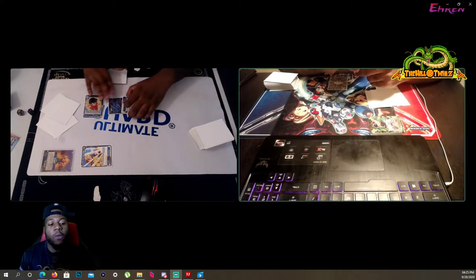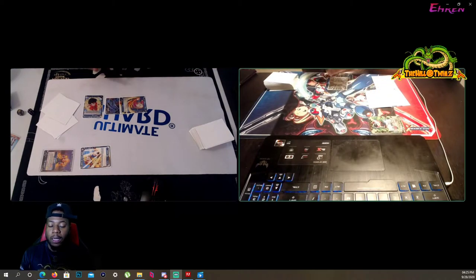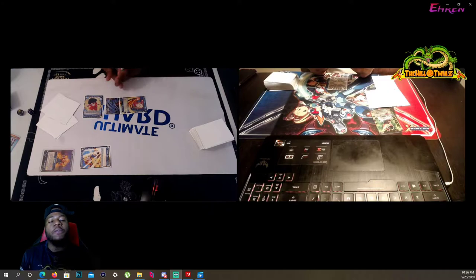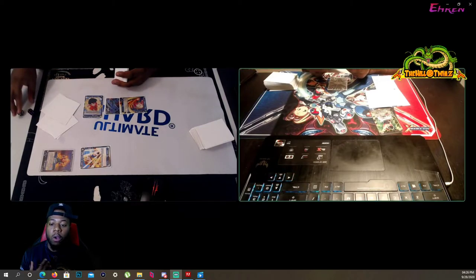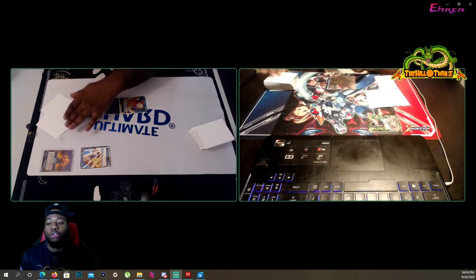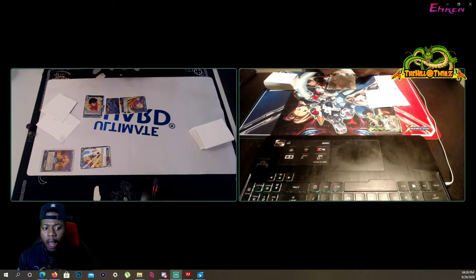I swing and combo the Raging Spirit Son Gohan, making it a 20k - very difficult for him to defend without going next, so he's forced to take it. Gohan is a very strong card in testing and feels good on offense as well as defense. It's a better option than using Goku's UI Kamehameha because that card is really strong offensively and defensively - I don't want to waste it trying to get damage in very early. It's just not profitable.